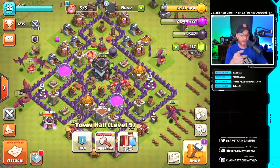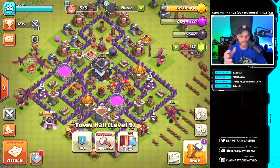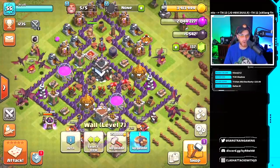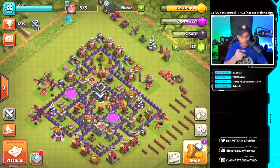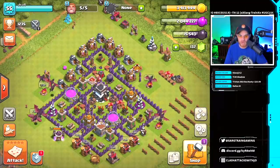We can take this bad boy to town hall 9 now — and we're really stepping into the danger zone on a rush base. Actually, thinking back to when I first started Clash of Clans, this is what my base actually looked like. The price of walls back then was so incredibly expensive that a lot of us just stuck with the purple walls for a while until they dropped the prices.